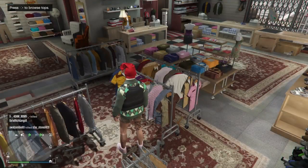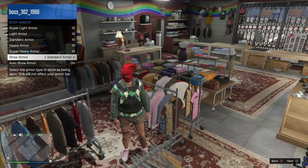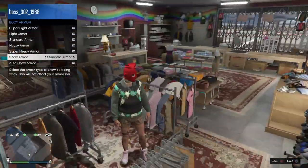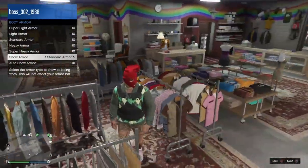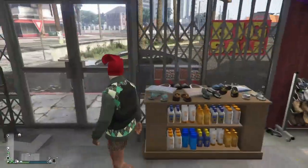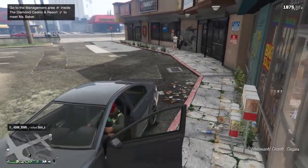Once you have that, go to the interaction menu, go to Inventory, go to Body Armor, then Show Armor, and put on the Standard Armor. There's just a little glitch with the armor and the sweater — that's what you want. Then go ahead and put on a red stocking mask or a Krampus mask.